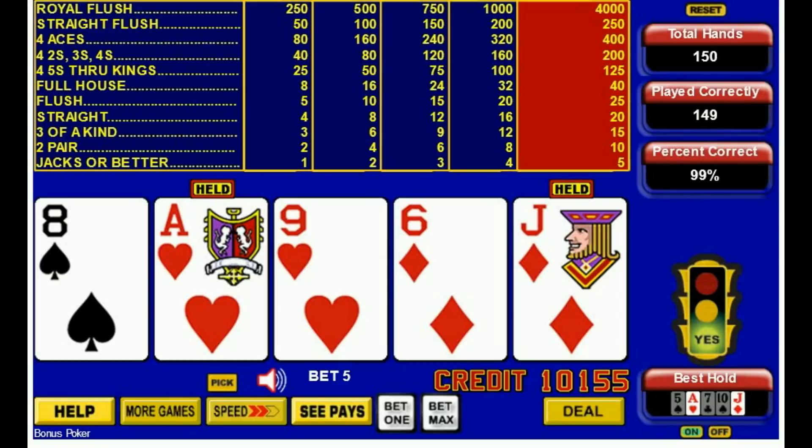This game is a bit more common. It has a lower return than Jacks or Better overall, but it's still pretty good nonetheless. Make sure if you look for bonus poker, try to find an 8-5 machine. Other common pay tables are 7-5 and 6-5. Each reduction of the full house reduces the overall return by 1%.